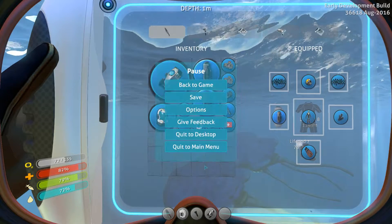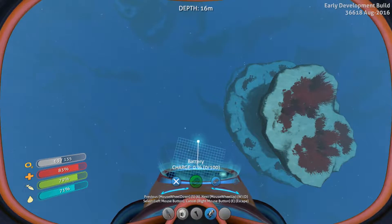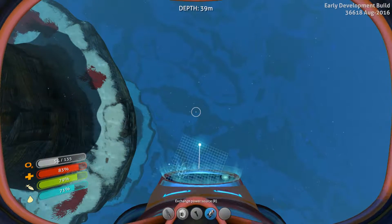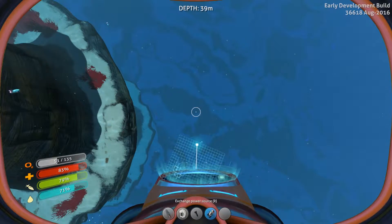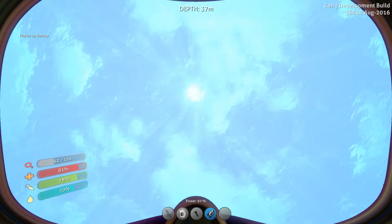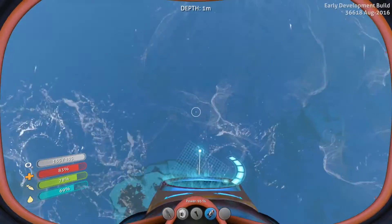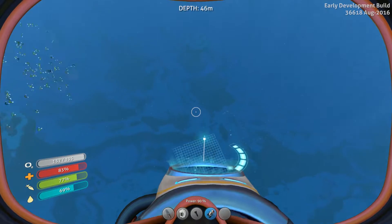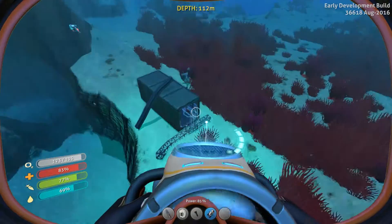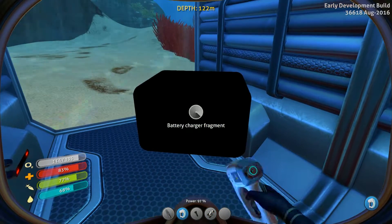We need to press R to recharge it — yep. Let me try to swap the battery. Oh, that's not good — it's empty. I have lost all my oxygen so let me go back and refill. Thinking too long is the biggest problem. Where was that wreck? I think that's the one there's something we want to check out, and then we'll go over there. That's scrap metal and a battery charger — yes, that's what we are looking for! Let's scan this.